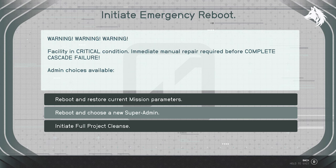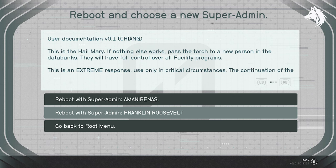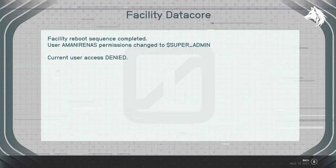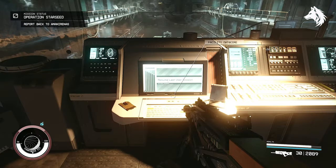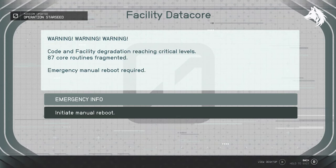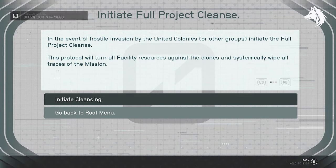The second option is to reboot and choose a new super admin, which grants control to the leader that you supported during the recent conflict. Each person will address their own issues independently, or they can escape if you aided Genghis Khan. This choice gives the same rewards except you get 6000 credits.